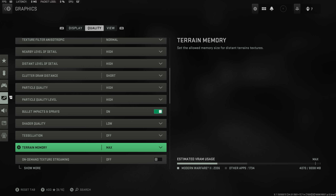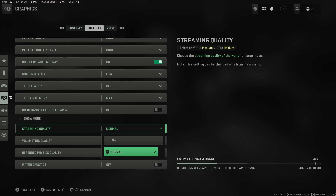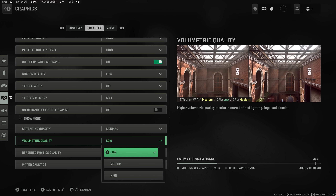Tessellation you want off — it's quite intensive so make sure that's off. Terrain memory on max. On-demand texture streaming we want off; this has caused a lot of frame issues and crashes in Modern Warfare 2 and Warzone 2, so right now we want this completely off. It was fine in Warzone 1 but it's causing a lot of frame rate issues in Warzone 2.